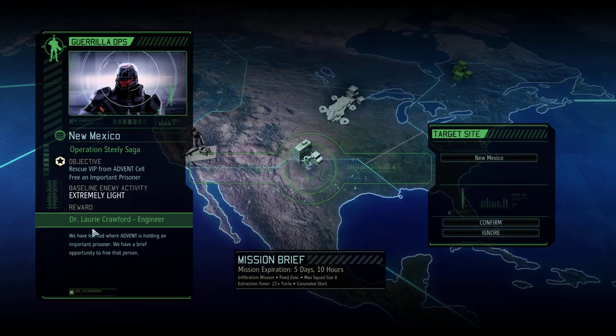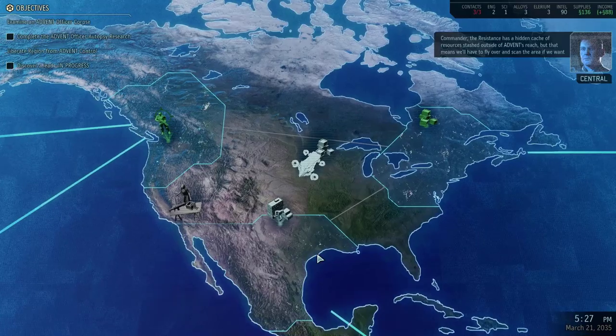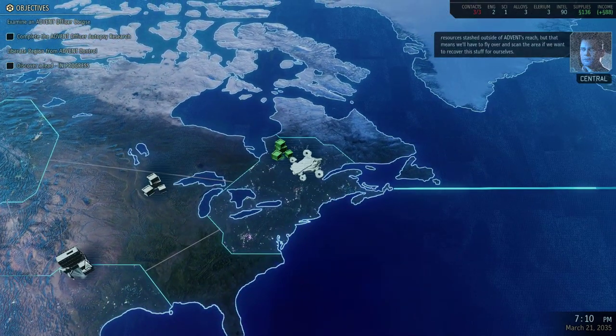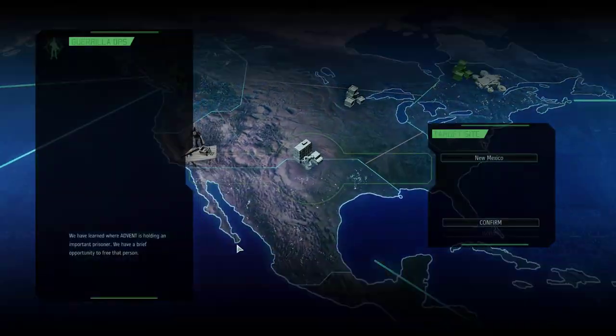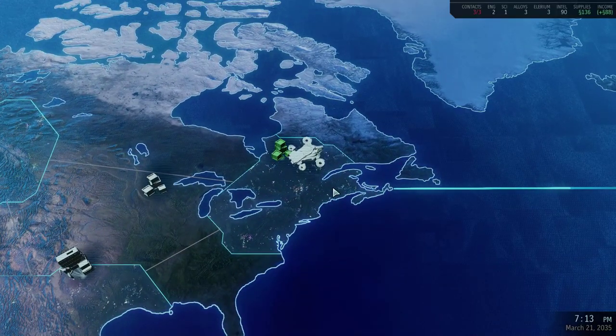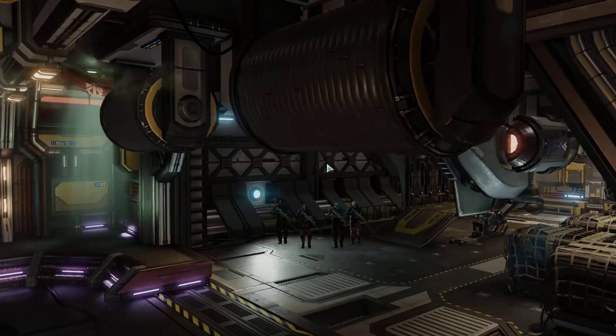We get to rescue an engineer on this one. We've got five days to infiltrate. The Resistance has a hidden cache of resources stashed outside of Advent's reach, which means we'll have to fly over and scan the area if we want to recover this stuff. We will infiltrate — setting course for Sector 8, Mexico. Let's go.